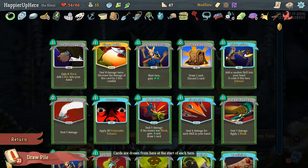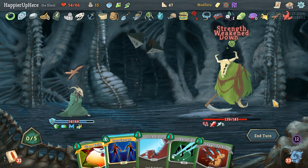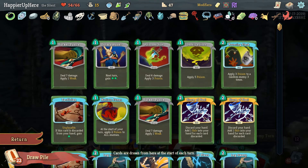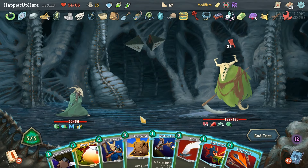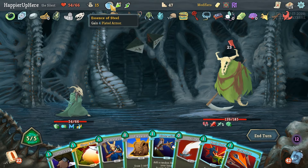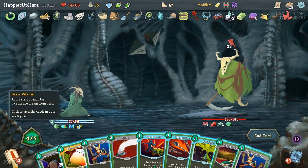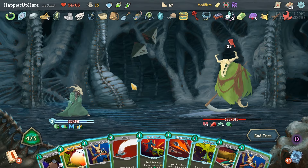I'm actually considering a big Malaise here — let's do it, keep him weakened forever. Another 23 incoming — no great defensive cards coming up. This has nine block, not going to be enough. I'm thinking of drinking the Speed Potion but let's see what Distraction gives us — we can draw another card. Two perfect so nine, I can draw one more card. 23 block — should I drink the Speed Potion, the Dex Potion, or both?